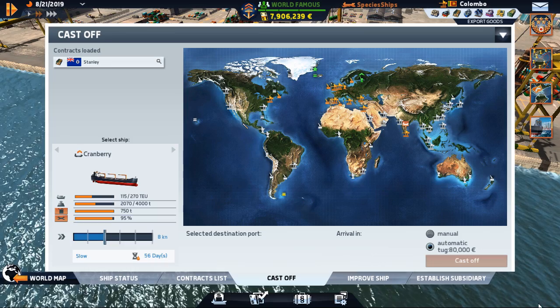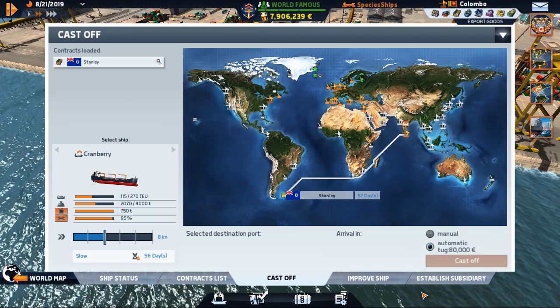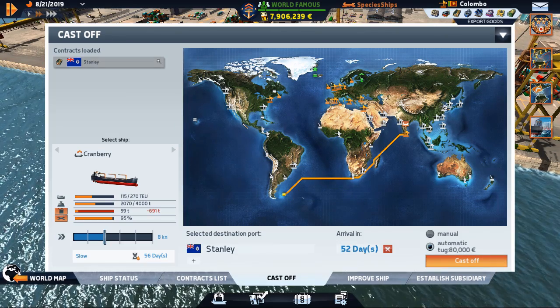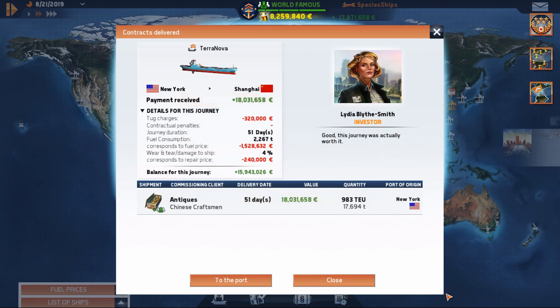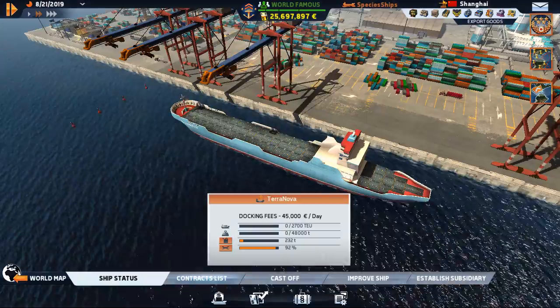Cast off - where are we going? All the way to that area, wow - 52 days, all right, have fun with that. The Terra Nova is ready to pull in - we just made 15 million! New York to Shanghai - 50 million dollars, man!